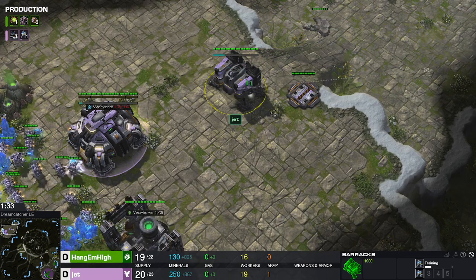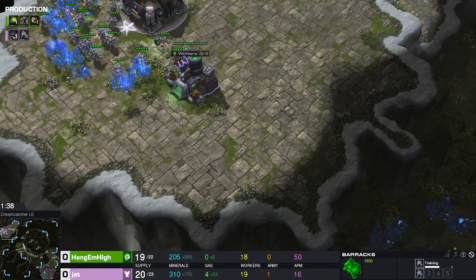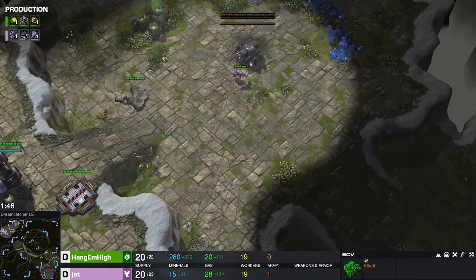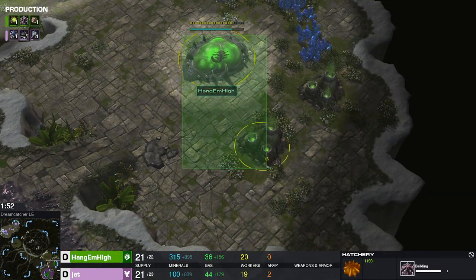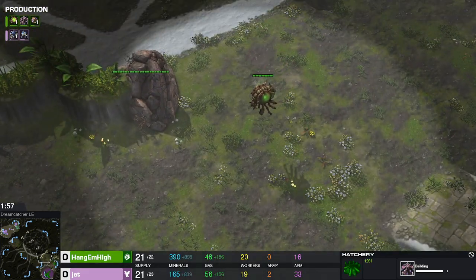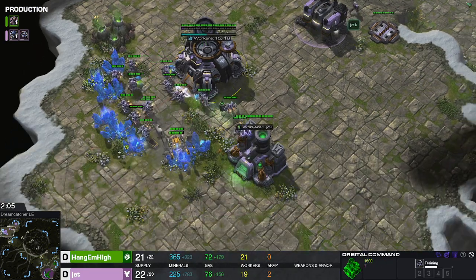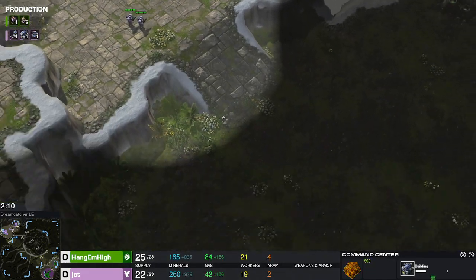It looks like a Marine-first build is being opted for rather than a Reactor-first, which is more normal. You get one Marine, then build your Command Center expand — doing this blind I'm not sure about; I'd have at least liked to send an SCV to check the hatch timing first. The Mule is down, good use of energy from the Orbital Command.